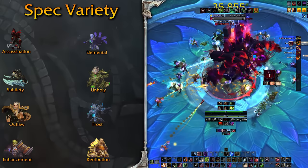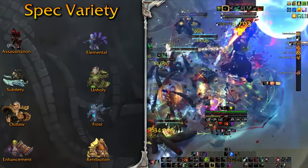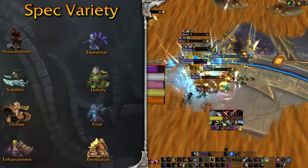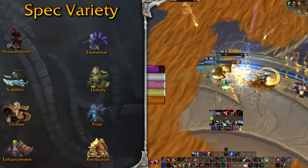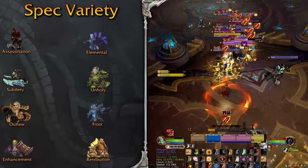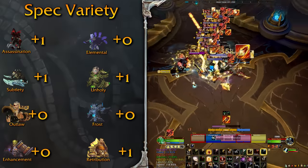With a regular raid Shadowdance build, you nuke a target hard. Changing Internal Bleeding to Caustic Spatter, you have cleave damage while maintaining priority damage on the boss — popular in keys where people play heavy priority and leave AoE to the spatter and their party. You can also go full AoE with Crimson Tempest, Arterial Shock, and Sudden Demise, using Vanish to constantly put bleeds on a lot of targets. To a lesser degree, Sub, Ret, and Unholy have spec variety where they change cooldowns and buttons between raiding and keys. I'll give one point to specs with enough variety and zero to the rest.